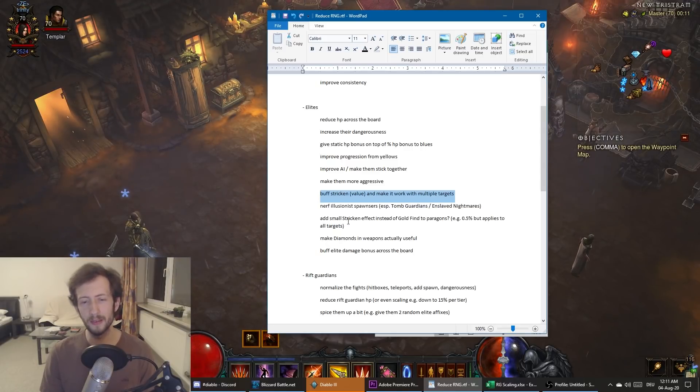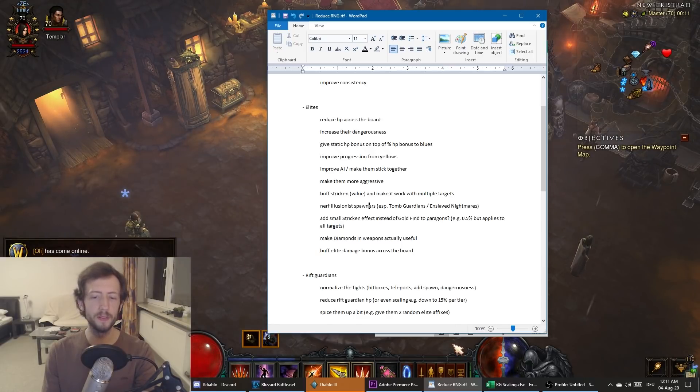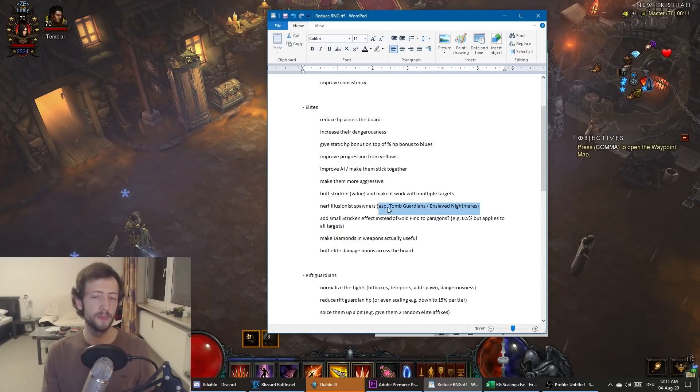This makes single-target Rift Guardians the best choice for most builds, while certain builds like some that use Zoltun or Hamelin first get some Stricken then blast the boss. Not only would I buff Stricken, I'd also make Rift Guardians more consistent. Then there are the illusionist spawners — Tomb Guardians and Enslaved Nightmares especially — which can take your progress from zero to 100% by just staying in one place spawning skeletons or Metal Lords.